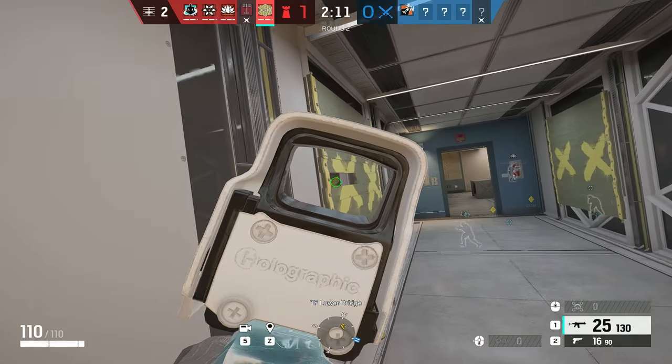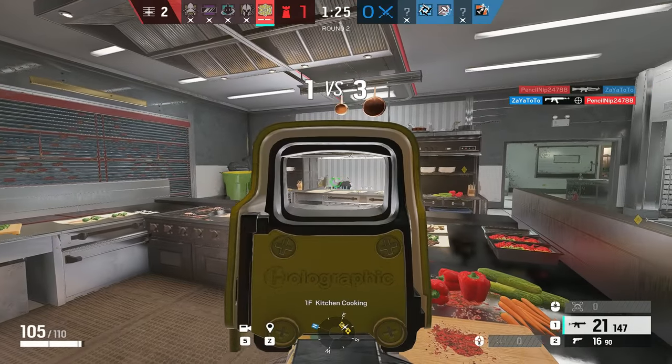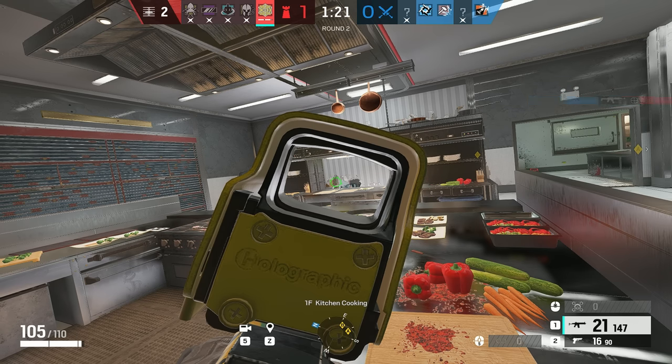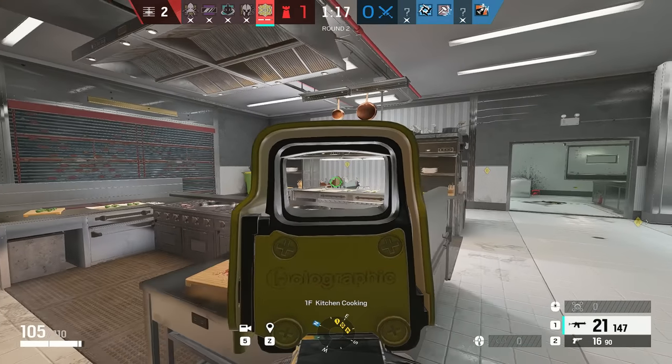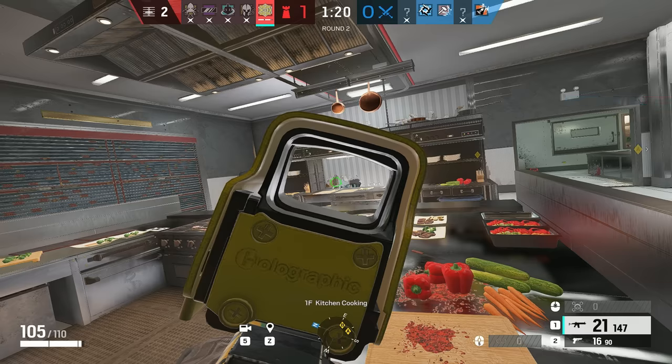Clip number one: Jäger 1v3 clutch. The info I had was Bravo outside Bakery. I want you to look at my position — I'm standing somewhere I can watch double door pushing without exposing myself to Bakery. When I get the call 'Freezer,' I even go a bit to the right so I'm not exposed to Freezer window as well.